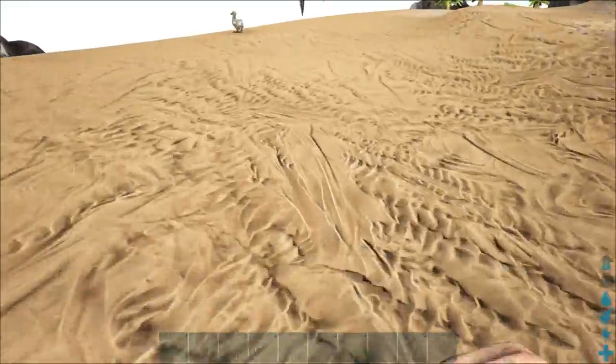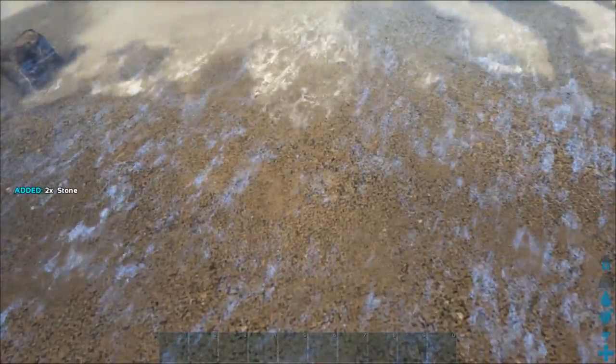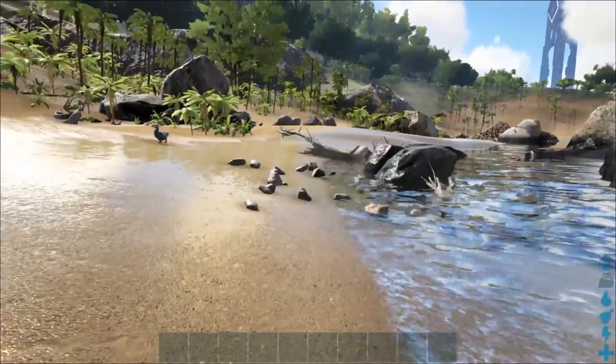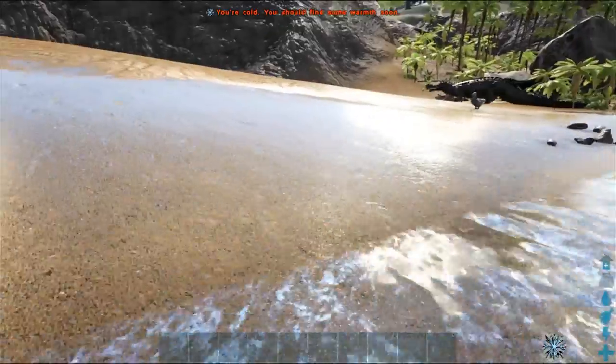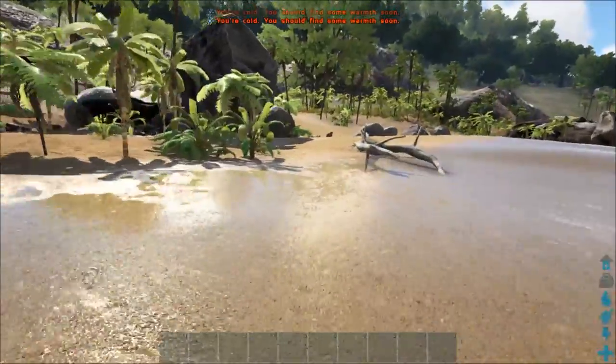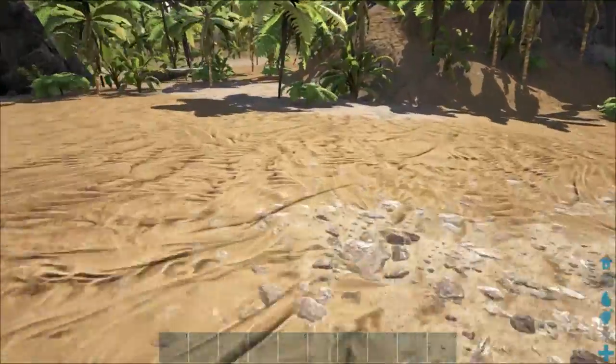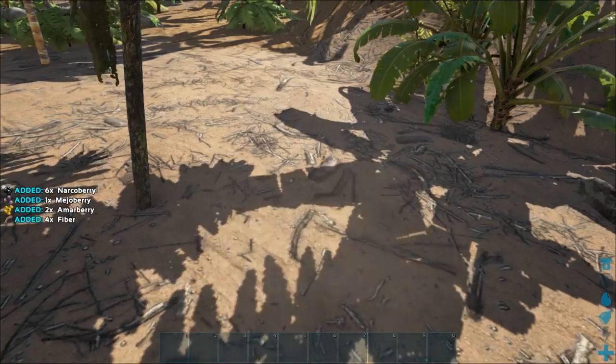Even if you're not thirsty right now, get to a water source soon. Run up to any water source, look at it, and press E to drink. Note that E is your multi-use key — it gathers, opens doors, and drinks. In the bottom right corner of the screen you'll see icons: the top is your experience bar, then weight, then the water drop for thirst, the ham hock for food, stamina below that which drains as you run, and finally your health bar.